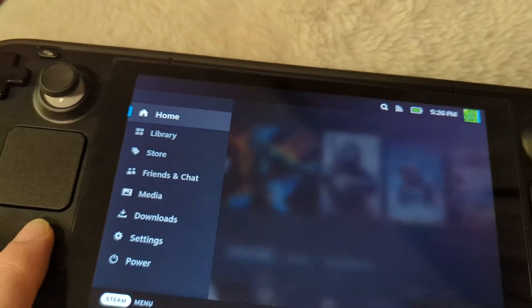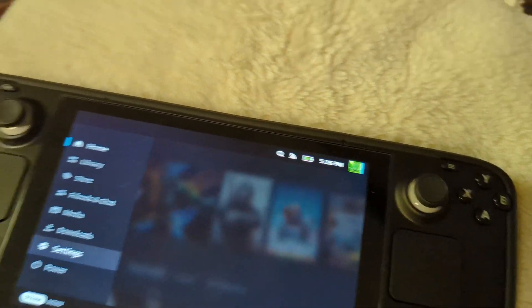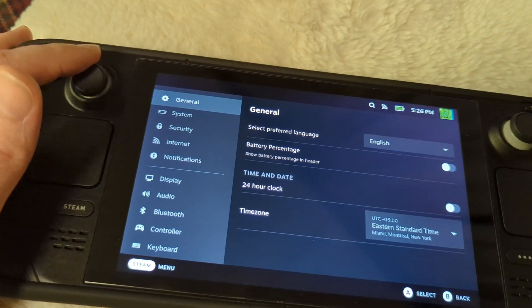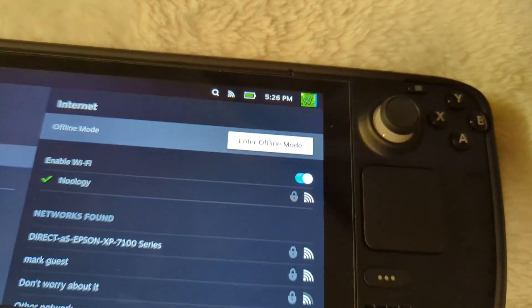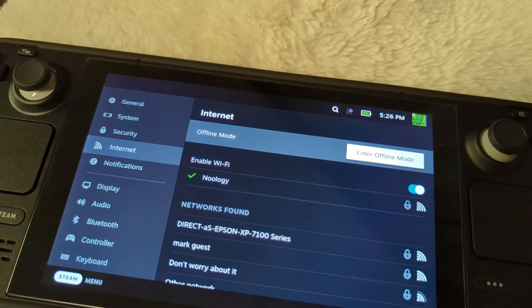You're going to want to click the Steam button, which will pull up the menu. Scroll all the way down to where it says Settings. Once you're in Settings, go down to where it says Internet and accept that. Then go to Offline Mode — it says 'Enter Offline Mode.' Hit A on that, confirm it, and now you're disconnected from the internet.